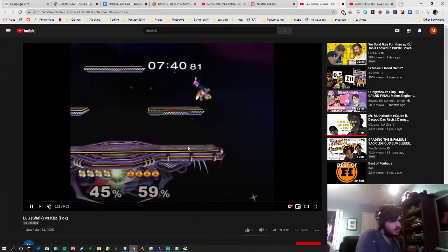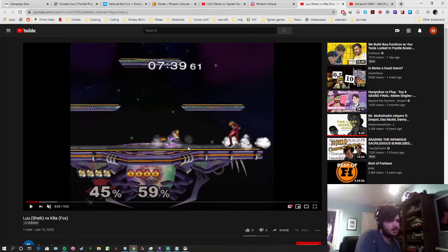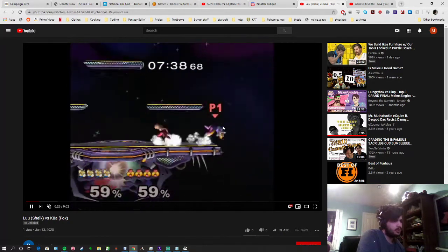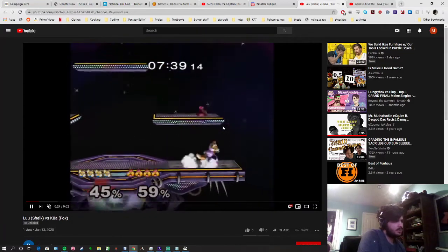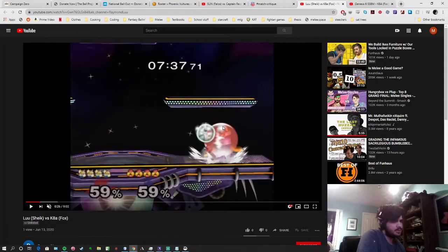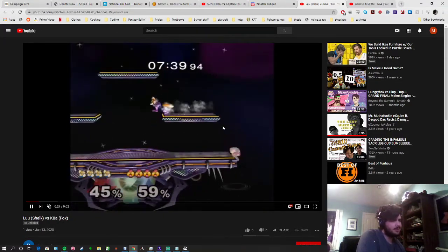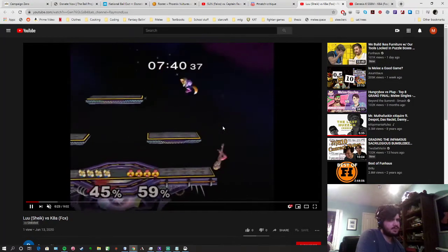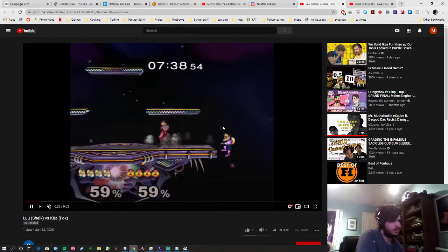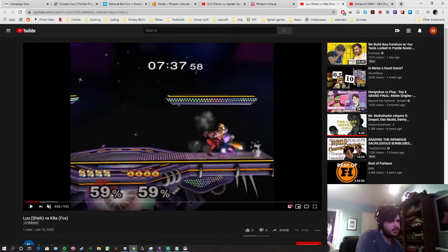This is another thing you can do in this position — at this spacing where Fox is threatening with the short hop aerial, you can just jump and go above it like you did here. But that single needle on shield is pretty suspect. Also landing super close to Fox like that — if he has his tech on point, he can just jump-cancel shine you. Even if you get the reverse, it still kind of doesn't work great because Fox can just do the same grab on you.